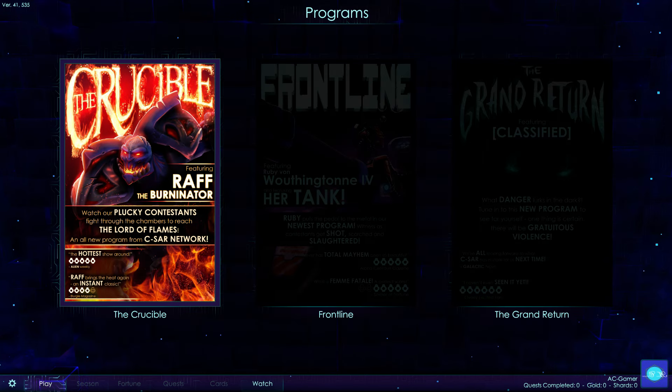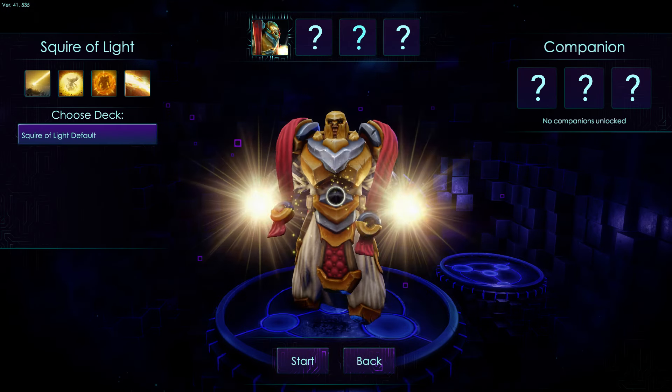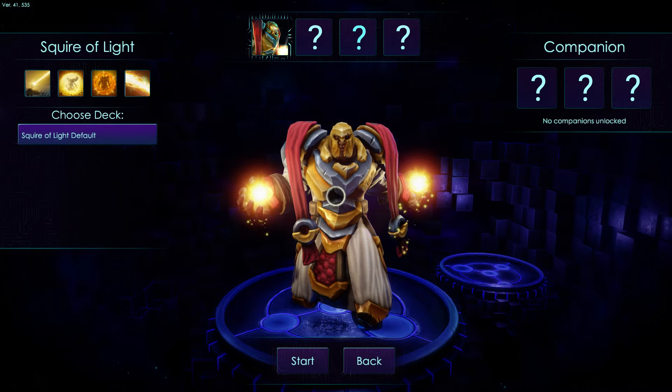Alright, so we've got the Crucible featuring Raft the Burninator. Watch our plucky contestants fight through the chambers to reach the Lord of Flames — an all-new program on the Sea Star network, the hottest show around. Five out of five from Alien Weekly, 'Raft brings the heat again, an instant classic.' The other modes are locked right now, so we're just going to go with this one. It looks really cool, actually — I think it looks fantastic.